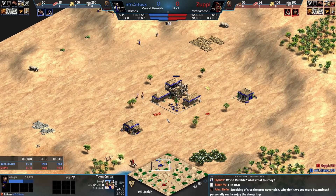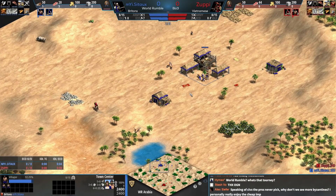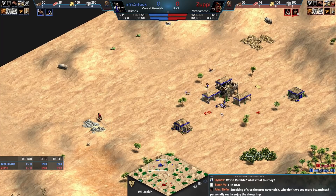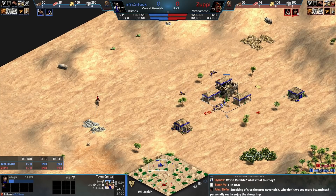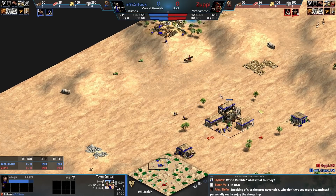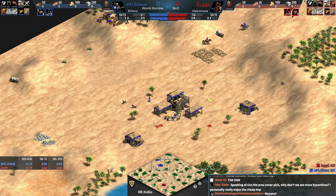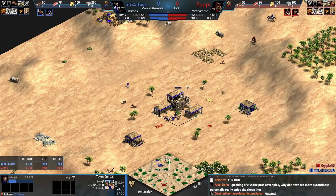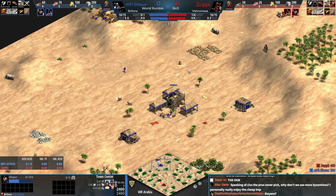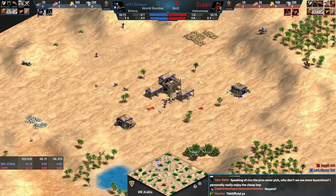Their archer ranges work faster. They get plus one range on their archers starting in Castle Age, and additional range in Imperial. Their TCs are cheap, so their economy's insane because they can add cheap town centers. Britons are undisputably at least the most iconic archer civ in the game. Everyone knows about those longbows. There are matchups where you're up against Ethiopians who fire faster, or Italians who get more armor — but at the end of the day, that Briton range is pretty darn strong.